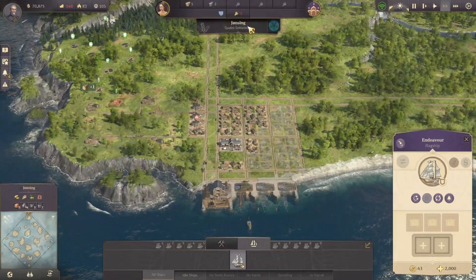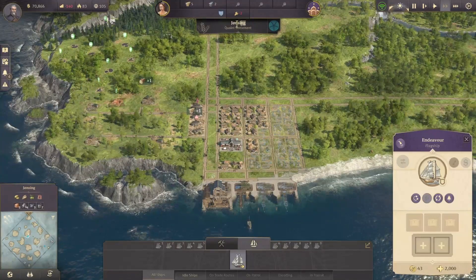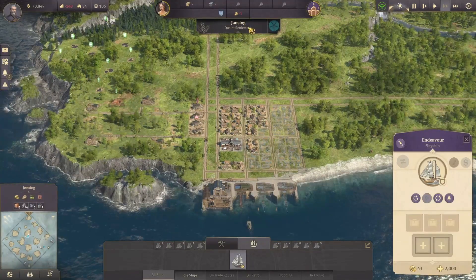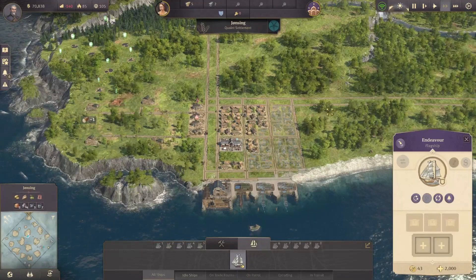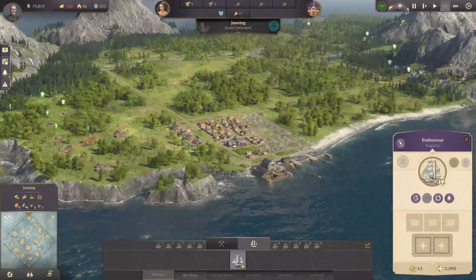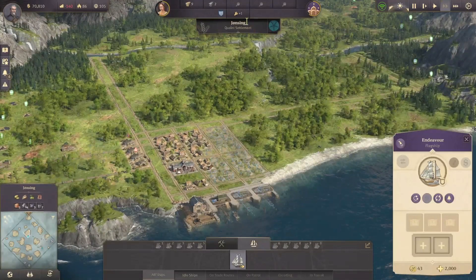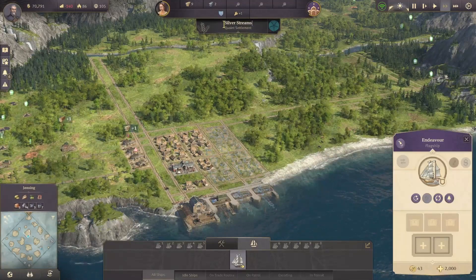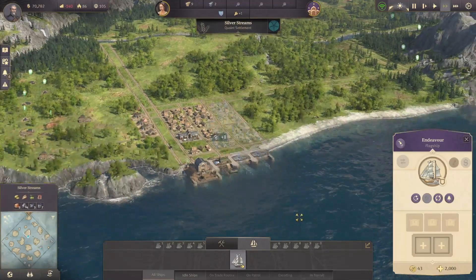I'd just like to change the name of this island — I'm not even sure how to pronounce it, I think it's Norwegian. So let's change it. Silver Streams — I think that's a very nice name for the island. So let's call it Silver Streams, and this will be our capital.